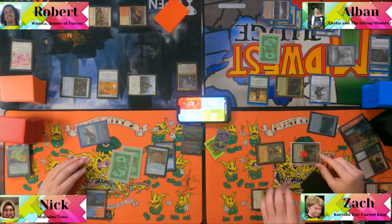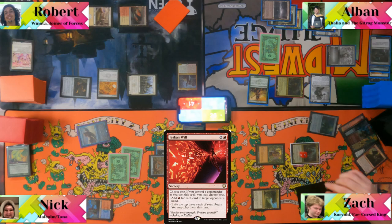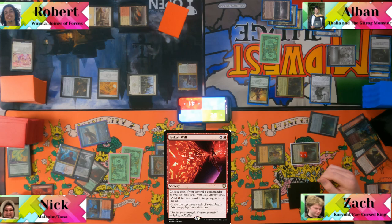Zack taps lands and artifacts, cracks a treasure, and casts Jeska's Will. He targets the player with two cards and exiles three from the top of their library. He can play a land off it. "Dumbass Jeska's Will." Passes.